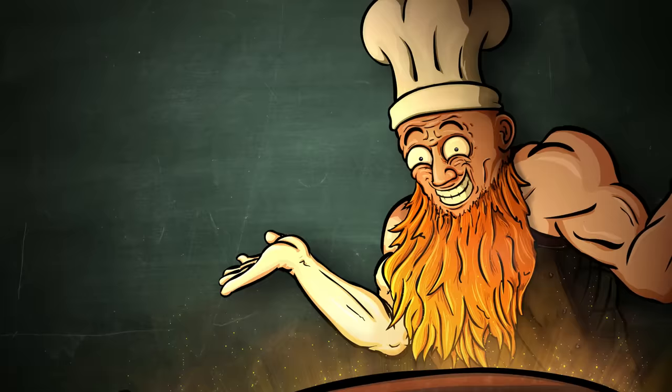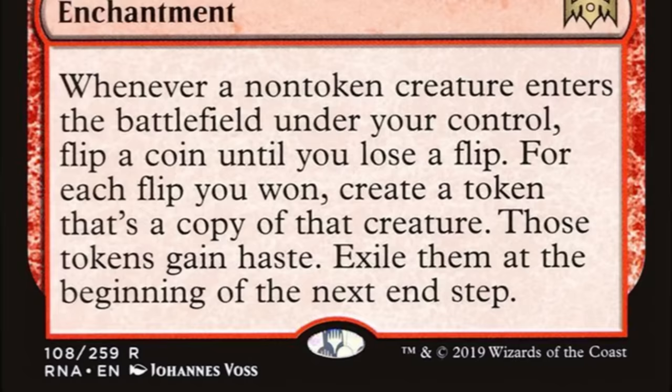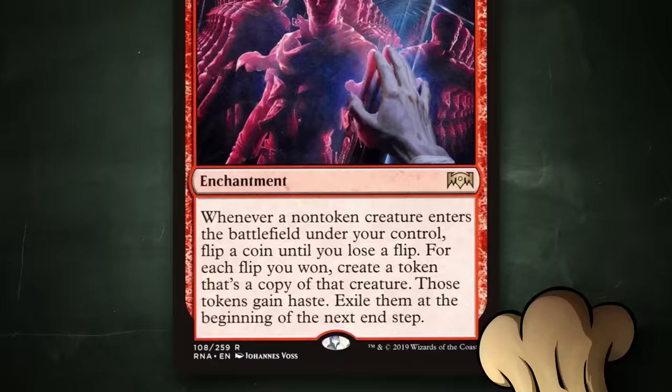Hello there, random person on the internet who has seen the title and the thumbnail — I'm just gonna cut right to the chase here. Today we're playing Mirror March, a 6-mana enchantment that says: whenever a non-token creature enters the battlefield under your control, flip a coin until you lose a flip. For every flip you won, create a token that's a copy of that creature. Those tokens gain haste; exile them at the beginning of the next end step.